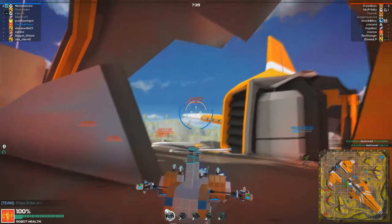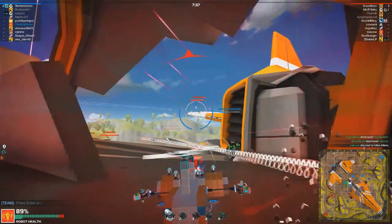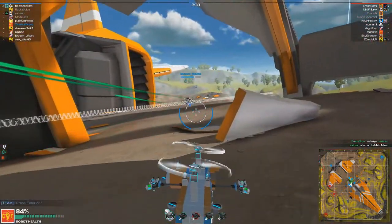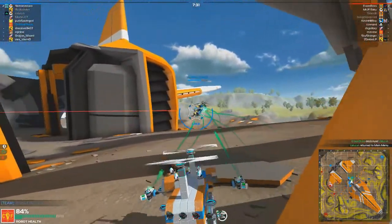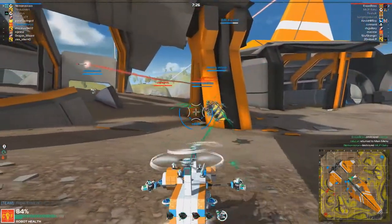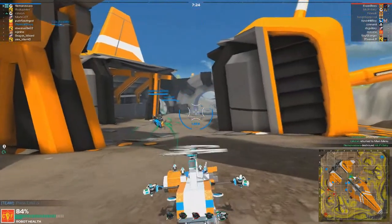I see this guy up here in the air, let's go ahead and try to shoot him a little bit. I've done some damage, he landed up there — not sure what that's all about. This is not good. I'm going to go back and try to heal this guy. We've lost three people now, and they still have two people down — now it's three, good.